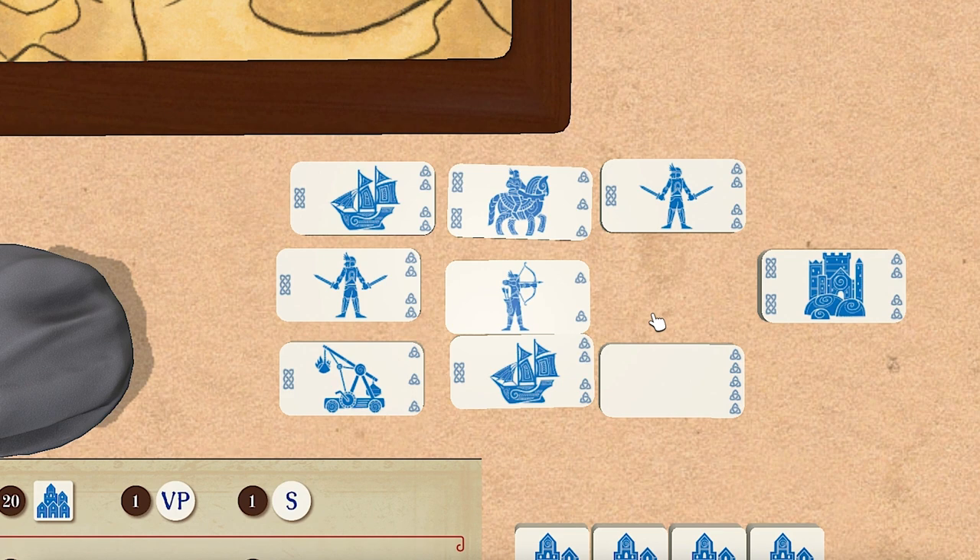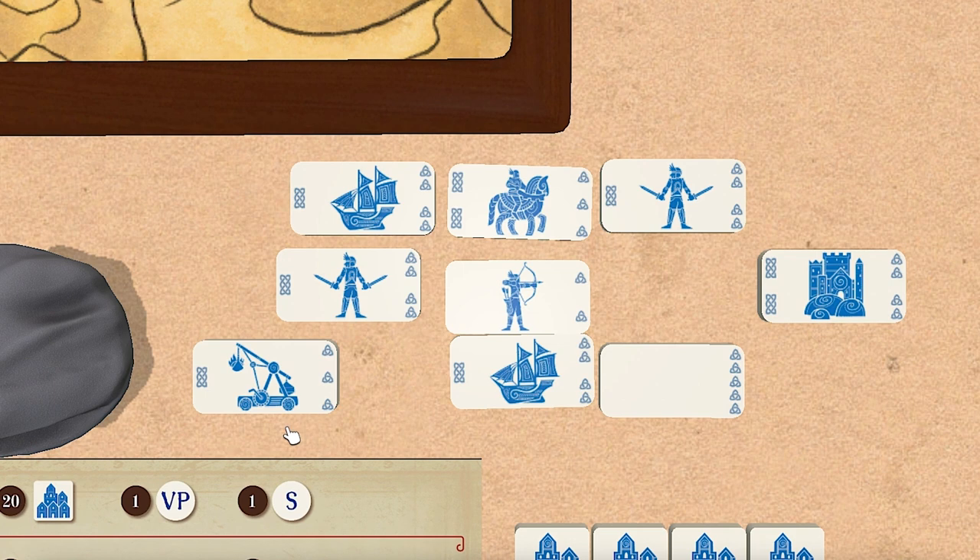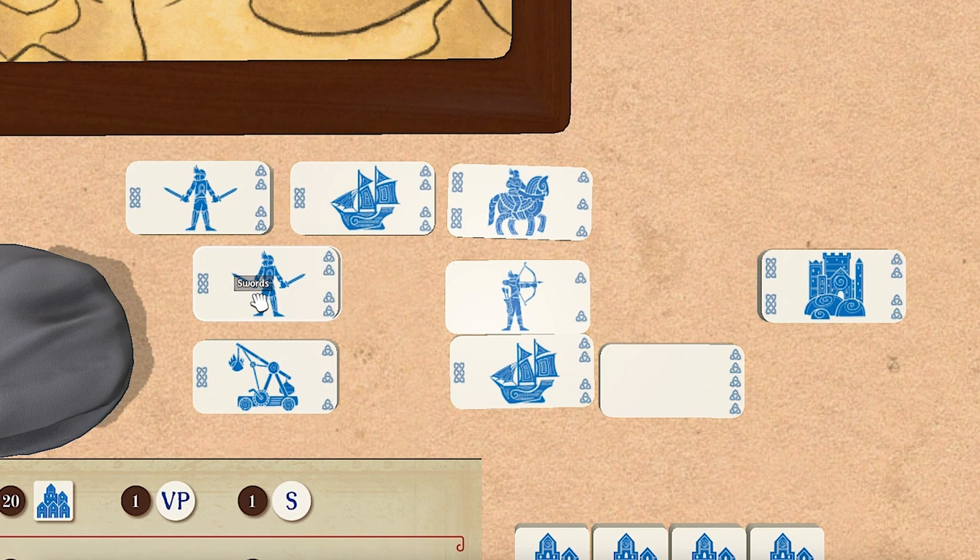Siege engines are amazing because they are plus two to my combat value when attacking. They don't help in defense, but there won't be any defense. Swords are also very good because they're always plus one to combat regardless of terrain or whether you're attacking or defending. Cavalry are plus one only in plain terrain, which is where most of the castles are, so they're helpful, though they cost a bit more. Skirmishers only help in forest terrain - I think there's only a single castle with forest terrain, so that's not great even though they're free.